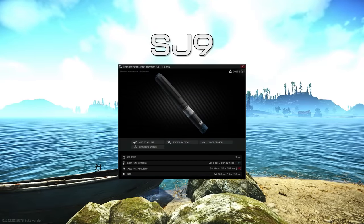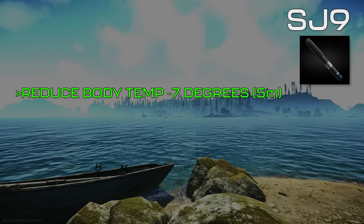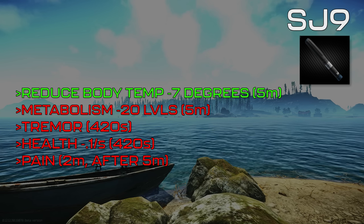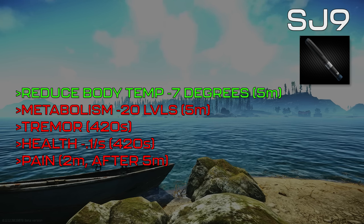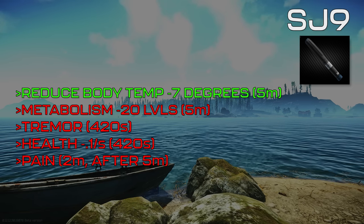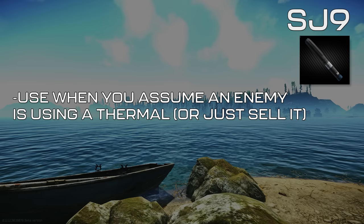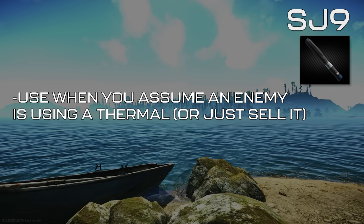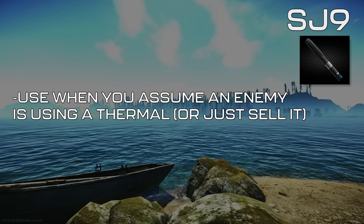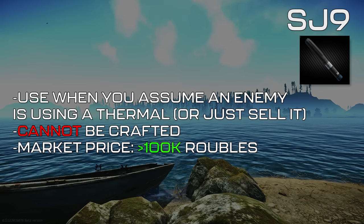Last, we have the SJ9 Injector — the rarest and most expensive injector on this list. It has a single use case: for 5 minutes, it'll lower your body temperature by 7 degrees, enough that you'll no longer be visible on enemy thermal devices. Its debuffs are a decrease in the Metabolism skill by 20 levels for 5 minutes, a tremor with health decreasing at 0.1 points per second for 420 seconds, and 5 minutes after injection, the pain effect occurs for 2 minutes. This won't be an injector you'll come by often, and situations where you'd want to use one are few and far between. It can be tough to tell when an enemy is using a thermal, so a good time to use it is if you're getting shot at on Woods at night from a suppressed weapon — or you could just sell it. SJ9s cannot be crafted, are not needed for any quest, and their market price fluctuates in the hundreds of thousands.